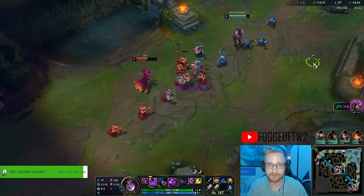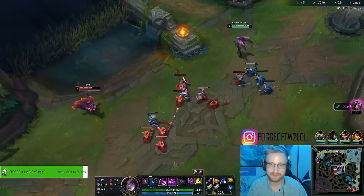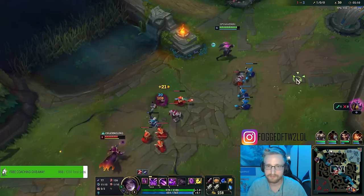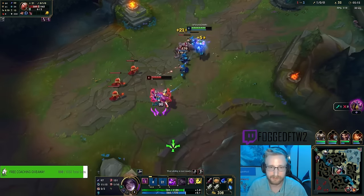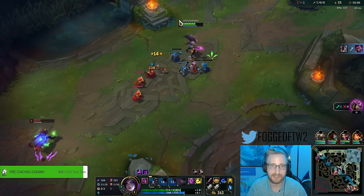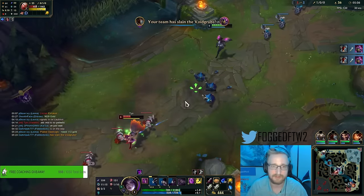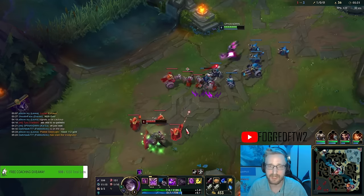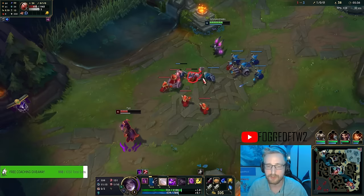That's a brutal trade he just took. So if he ever walks up into me, that's good because I just get fully empowered everything. He W'd to block the last auto and my last plasma stack. I'm just going to be spamming like crazy. When this poke build gets ridiculous is when I get my W maxed and empowered - when I go into my next item, which is going to be Luden's.